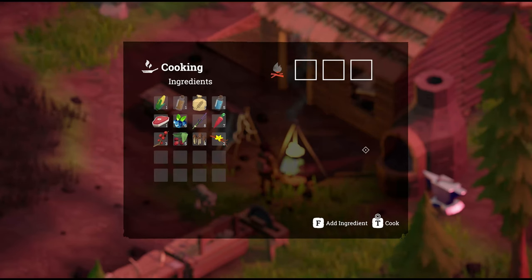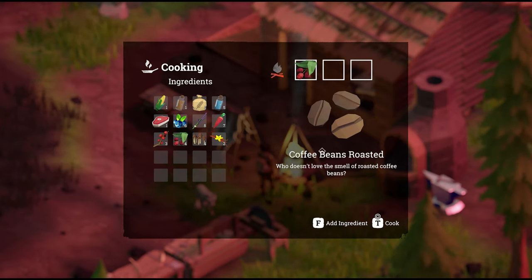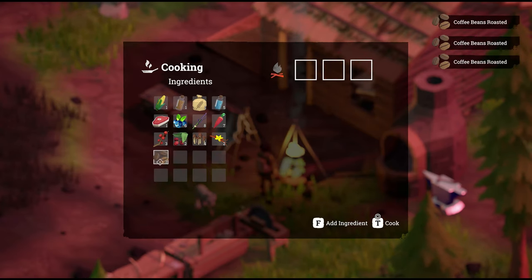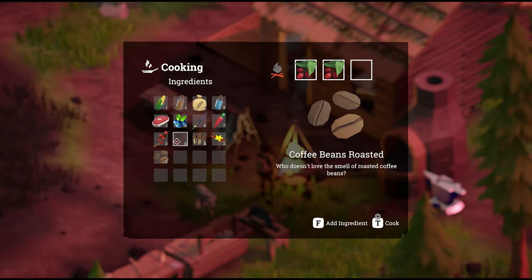Through the magic of editing, I am now back in front of my campfire. Here's what the coffee beans — the raw bean — look like in your inventory. You can do one or multiples. We'll go ahead and cook that up. Out of three raw, we get three beans.